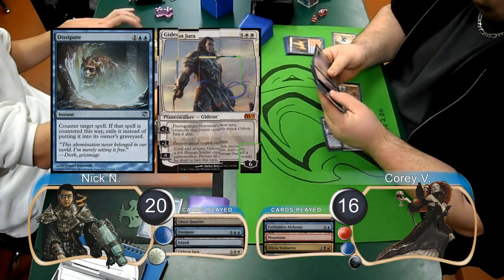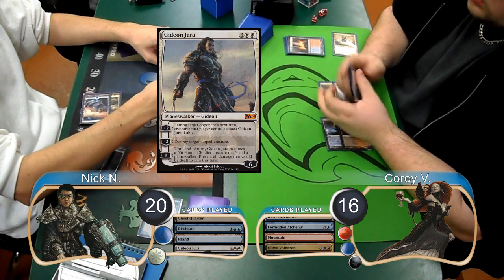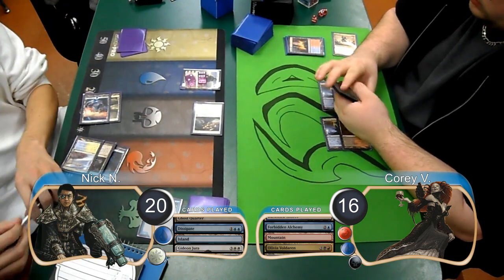Nick then resolved a Gideon Jura on his turn and brought him up to 8 loyalty. He then attacked with his Crusader again for 4 more damage, taking Corey down to 12.